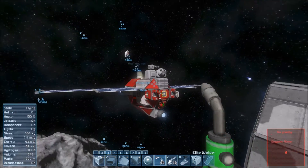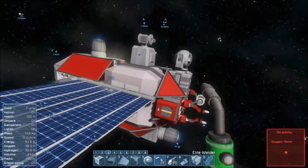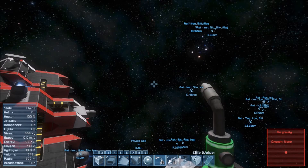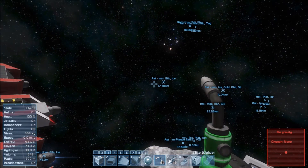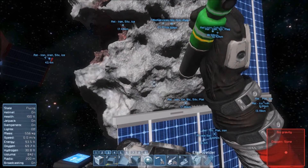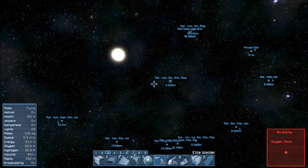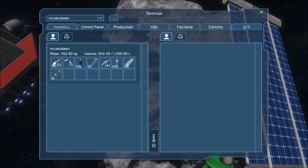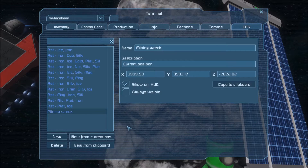But anyway, what we did - to begin with I crashed the mining ship in a far-off place about 20 kilometers away. I swear I placed a marker where it was. GPS please. Mining wreck. Yeah, so I kind of wrecked the mining ship.